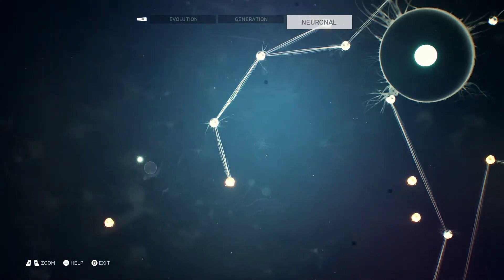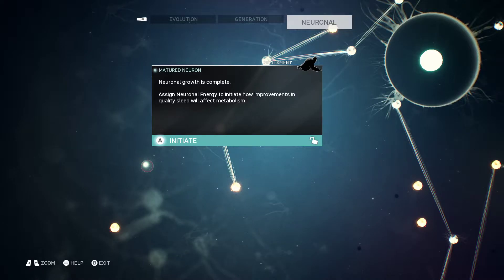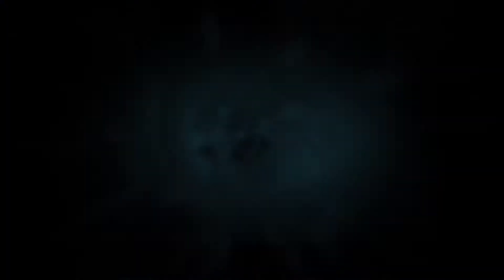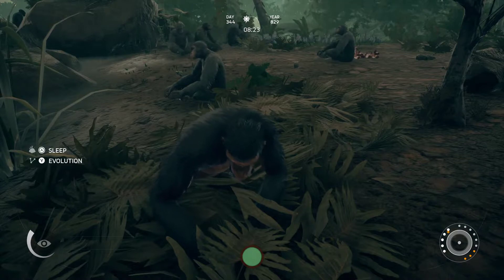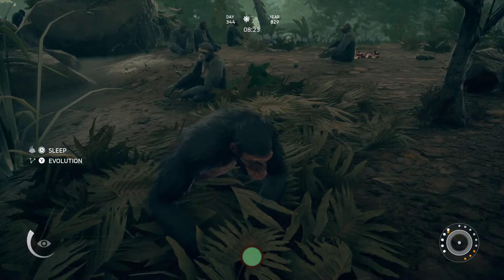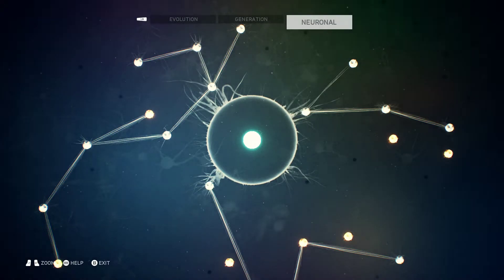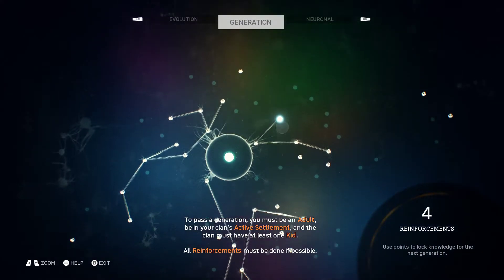The new neuron I got was for settlement — we'll grab that. I believe I've got the four babies, so now I need to jump a generation. I just have to ignore the fact that I've lost the other female. Let's reinforce — I need the one for preventive medication. That's gone really well. Right, let's have more babies.